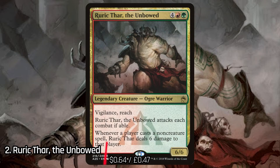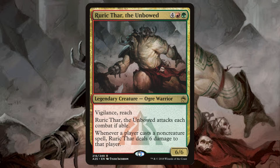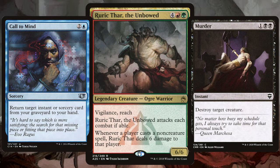Runner up for the best Gruul commander, we have Rurik Thar, the Unboweled. The amount of replies we got when we asked on Instagram who the best Gruul commander is — it was easily this and our number one by a mile. Once Rurik Thar hits the battlefield, your opponents know they're in danger. Whenever your opponents cast a non-creature spell, Rurik Thar deals 6 damage to them, so if they have to cast a spell to remove him, they know they're going to have to take a life hit to do so.